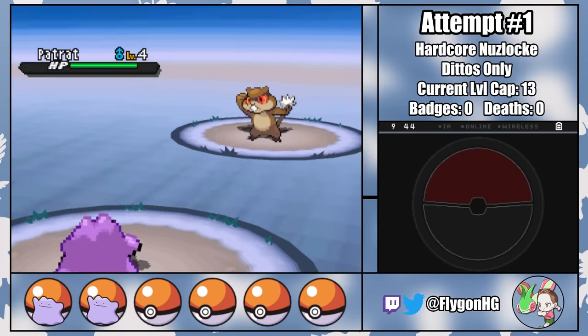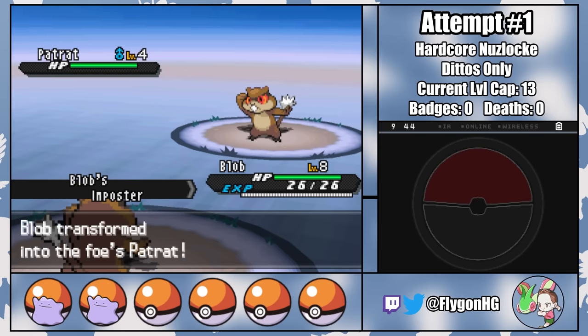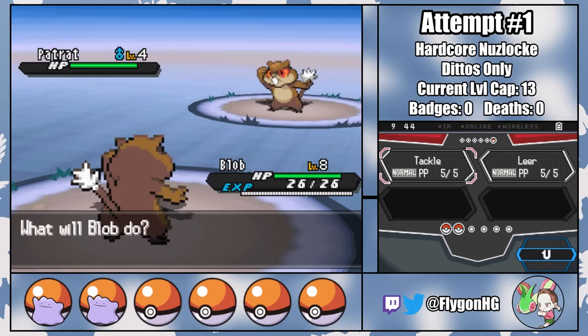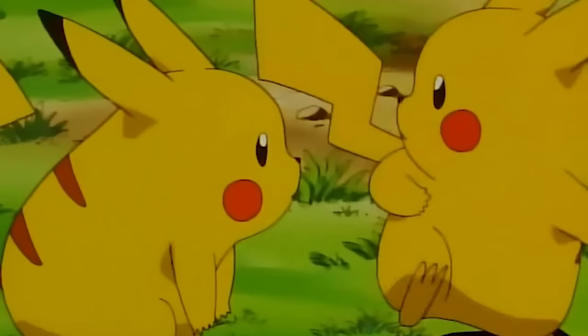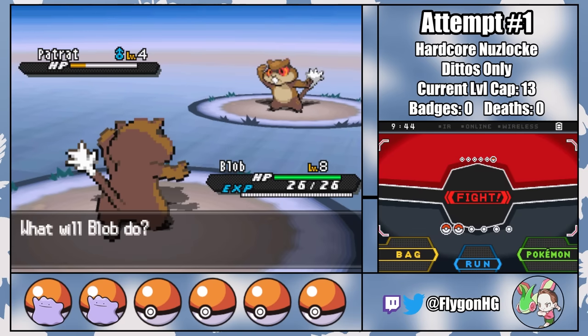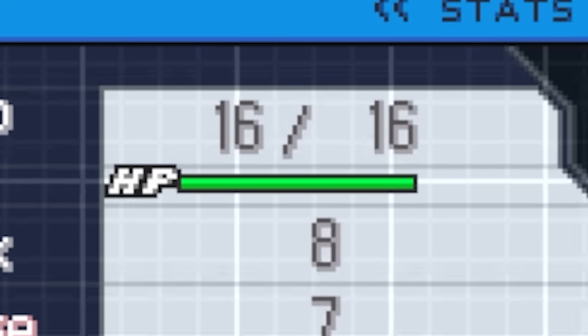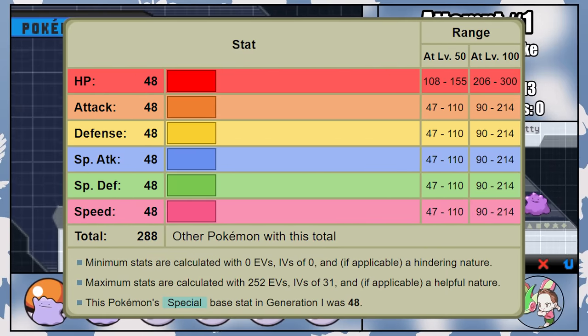Ditto's only claim to fame is their ability to transform into an enemy Pokemon. Their hidden ability Impostor, which Uncle Jim graciously gave every member of my Ditto army, allows them to transform immediately as they hit the field. Once transformed, Dittos will be a nearly identical copy of the enemy Pokemon, including their stats, ability, and learned moveset. The only exception is that Ditto will keep their HP stat.